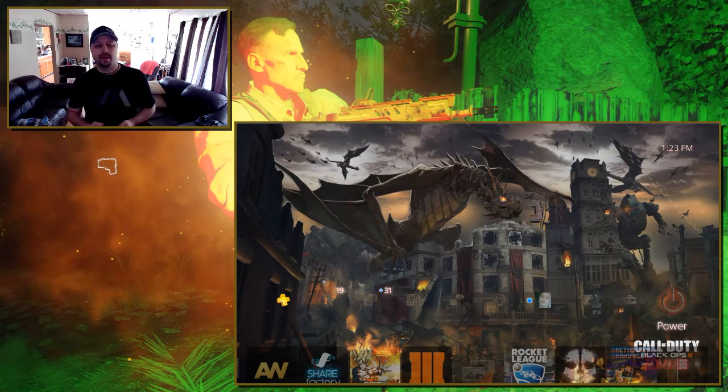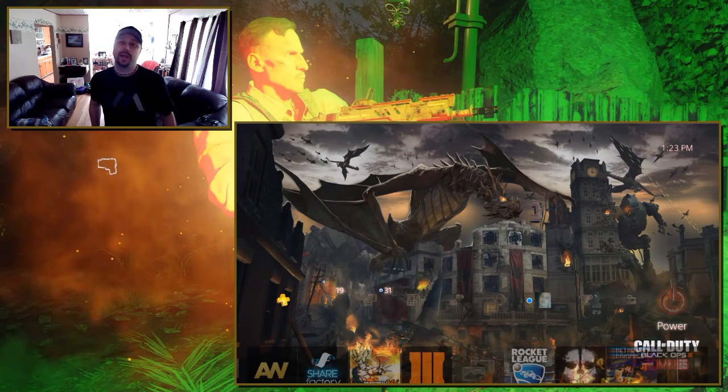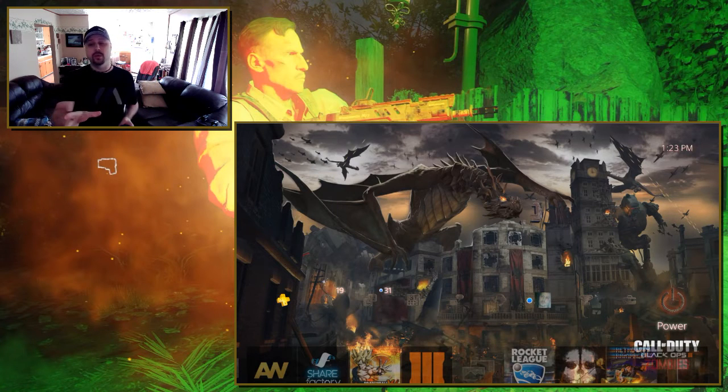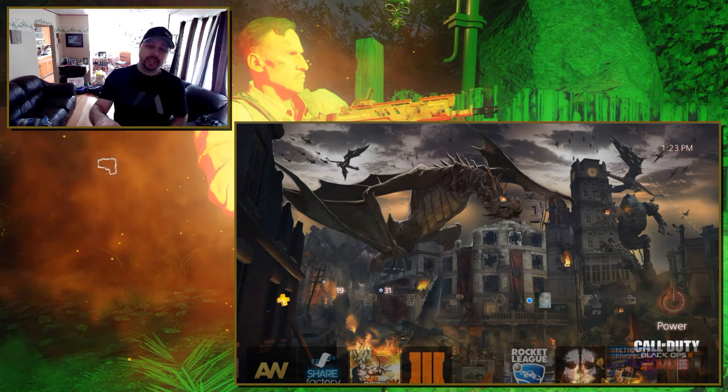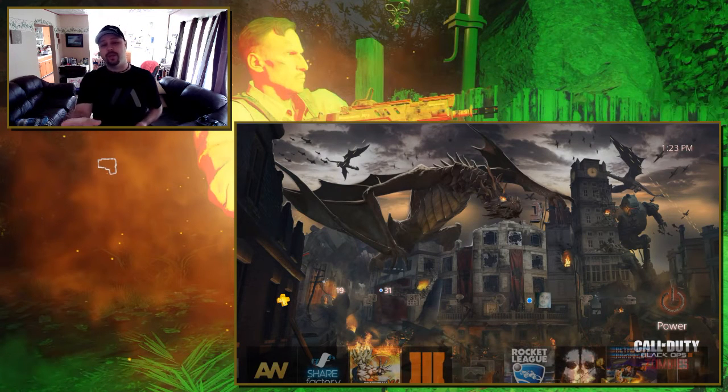Hey, superfly187 coming at you today with a quick video on the dynamic theme that you get when you pre-order DLC 3 from Black Ops 3 Descent — this is the Gordoff Crovy theme. It's for PS4 only. You can download it now; if you got the season pass you can go through the store in the Black Ops 3 menu or the drop-down menu that comes up with Black Ops 3 on the PS4.